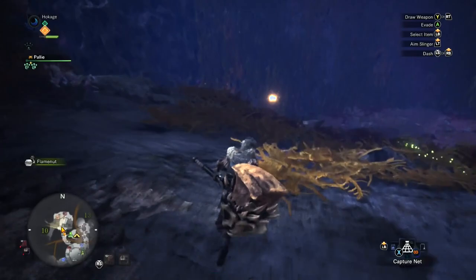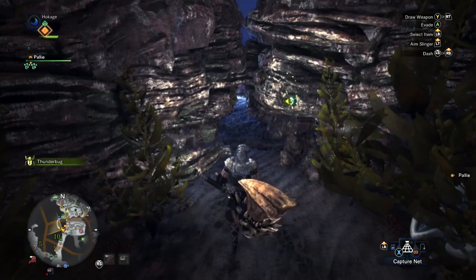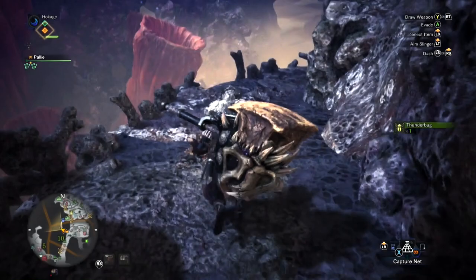From here you just want to jump straight down — make sure you're running. On my way over here I like to go through and grab this thunder bug, just because it helps me create traps. From there you want to go through the little hole.